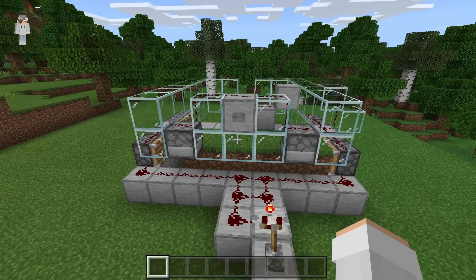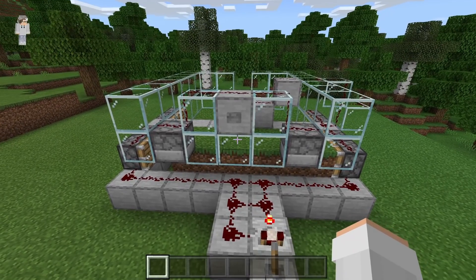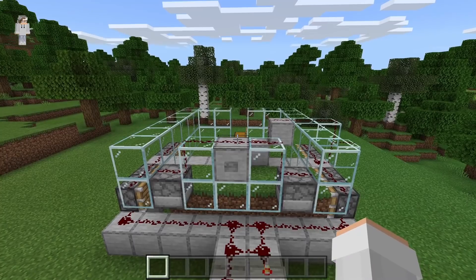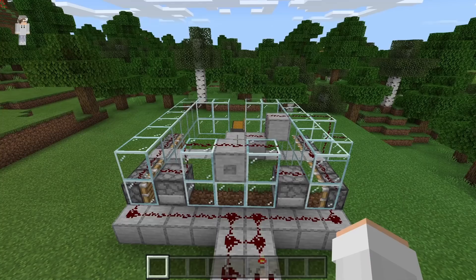Each time the grass blocks shift back and forth, the flowers that are on them will be harvested. Once we want to collect all our drops, we can turn off our redstone clock, then hit this button. That will cause water to push all the drops over to the collection hopper. After the drops have been pushed over, we can hit this button to suck up all the water, then we can use the farm again.